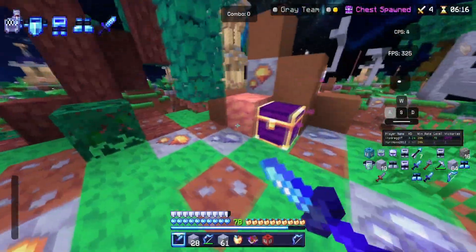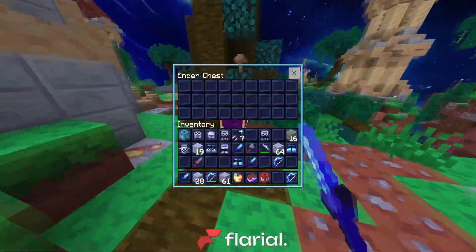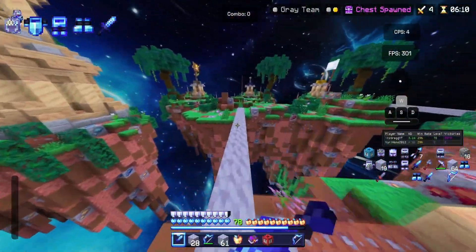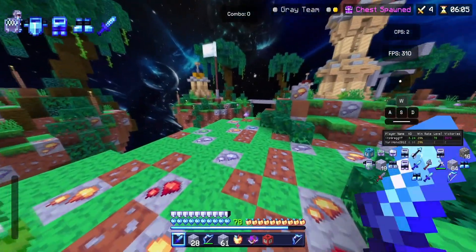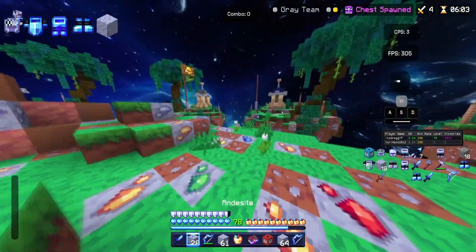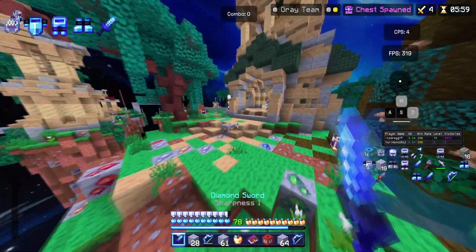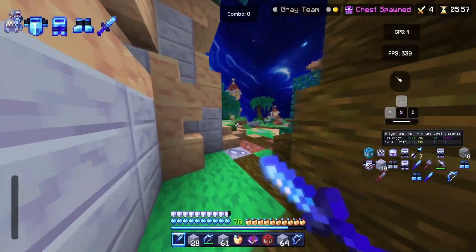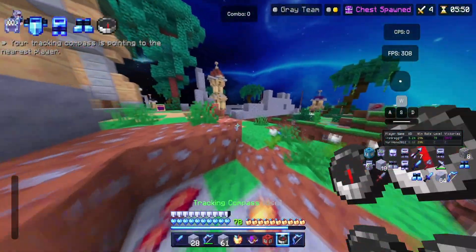My game feels so smooth. One of the main features that this client actually promised is better performance — which I was kind of shocked they promised. And honestly, my Minecraft does feel a lot smoother with the client on. How do they do that? It's like some type of witchery.